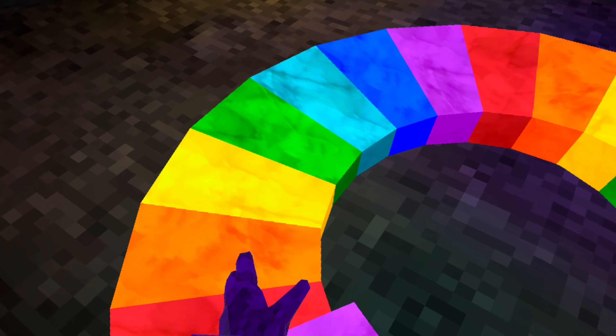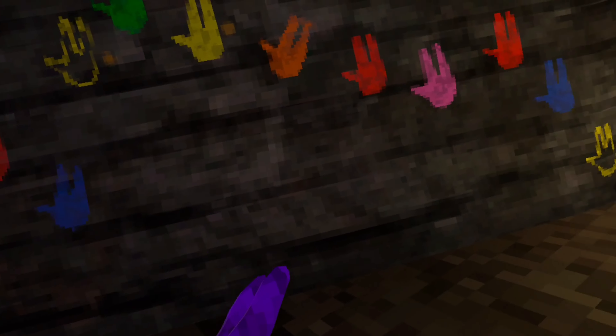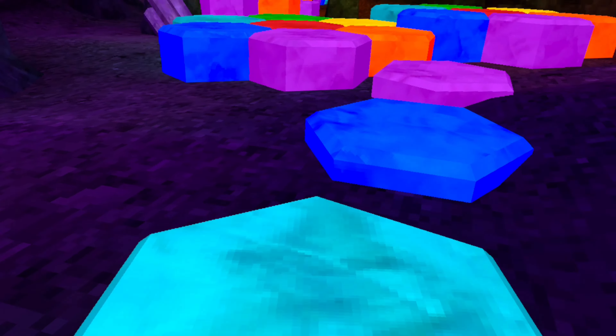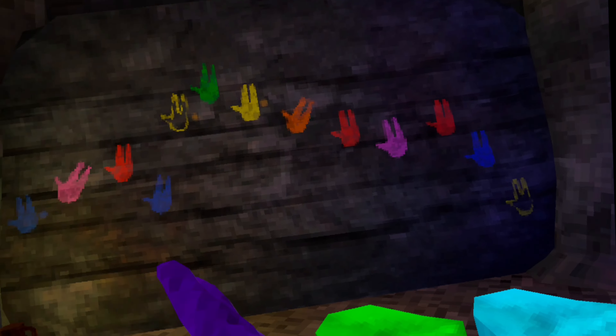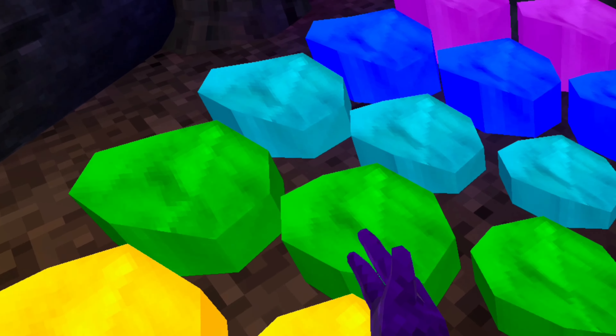Up here you have this DJ area with all the crystals. You have some notes on the wall so you can actually play songs, which is really cool. You have some paths right here that lead to more of these crystal flower things, and then we have the same musical notes - except a different little keyboard thing.